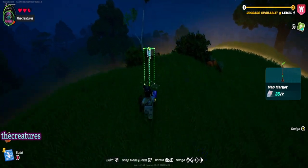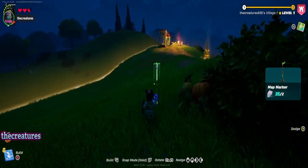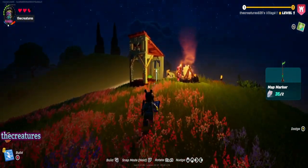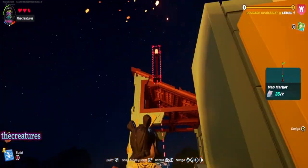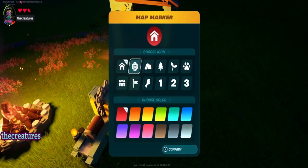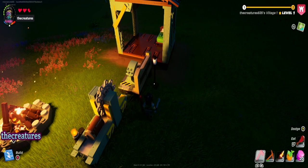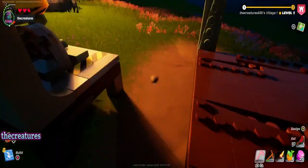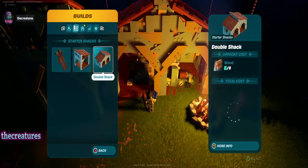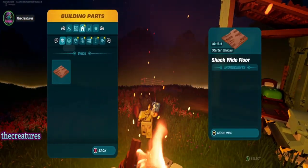We'll build this and put it right here. Can I put it on top of my roof? Let's go find out. You and your torch — okay well we'll just put it right here. And we'll go home — there we go, map marker. All right!